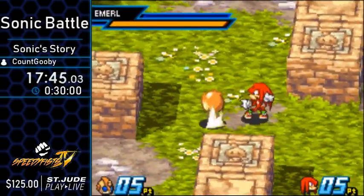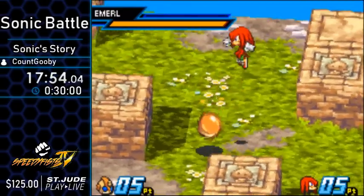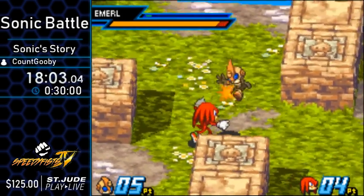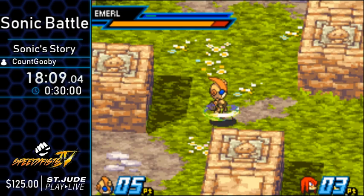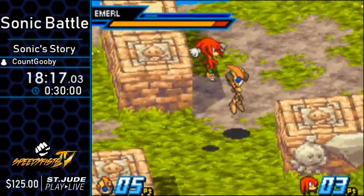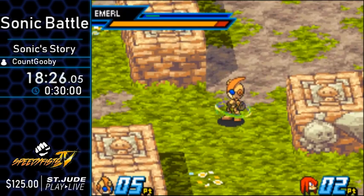Similar strategy here to the Emerl fights before. This fight's kind of a risky one — Knuckles can decide to be a troll. So I'm just going to do the safe stuff. I'm also going to heal as much as possible to make sure my health is good and trying to get any special I can. There's going to be a rematch with him after, and in the refight I'll hopefully be able to get more special.